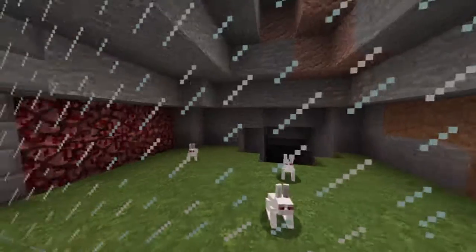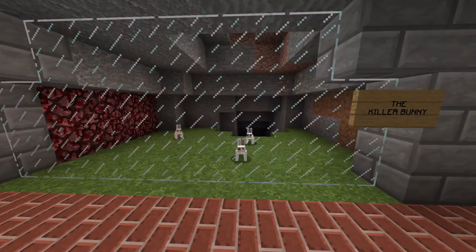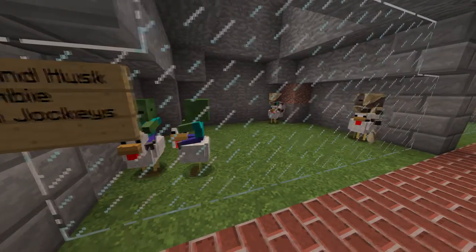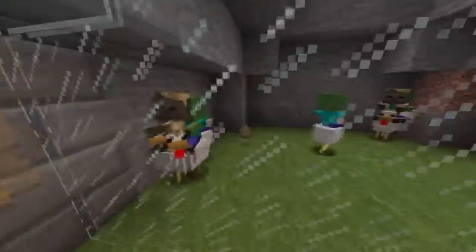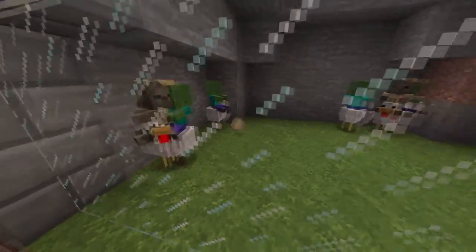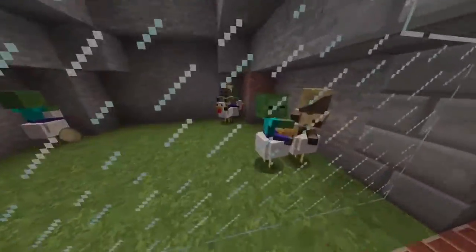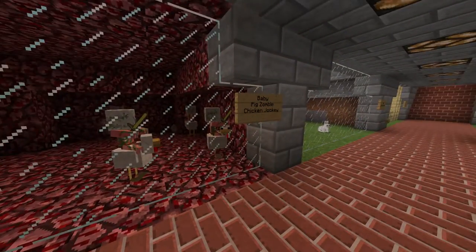Over here we have the baby zombies that ride chickens, otherwise known as chicken jockeys. They most commonly spawn as the husk or the normal baby zombie, and they have incredible speed. They're really cool and interesting.